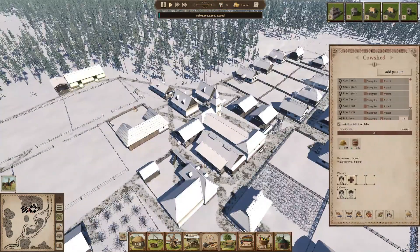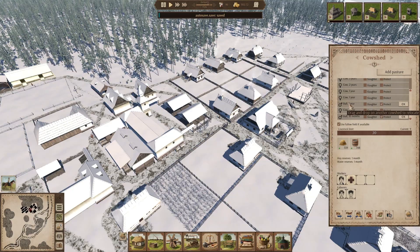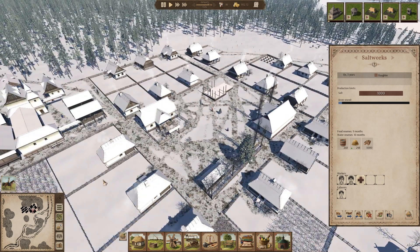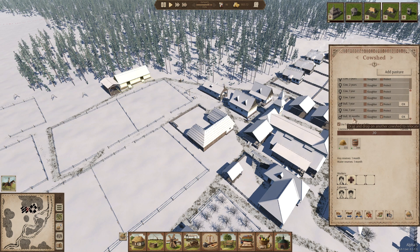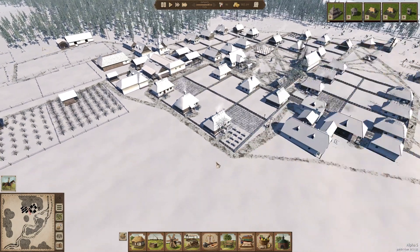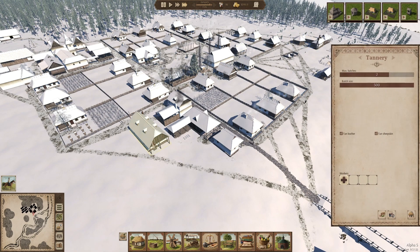I've got 9 cows at the moment and 2 bulls. I'm considering changing one to an ox and sending it to the salt works. I'm going to wait until this bull has reached 1 year old, because as soon as the bull is 1 year old they can breed with the cows. I need at least one mature bull so we can continue getting more calves into the cow shed. Then I'm going to send the other bull to the salt works and appoint another guy to work there, because we also need the salt works for the tannery.